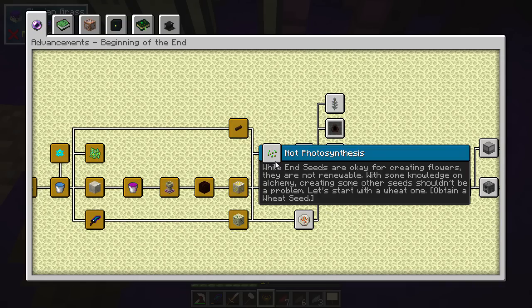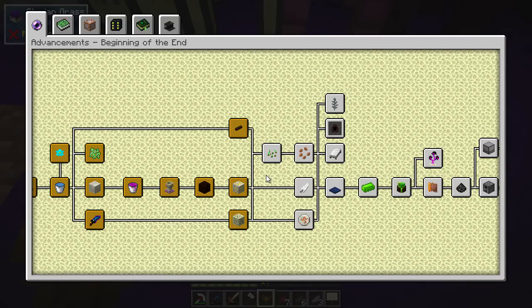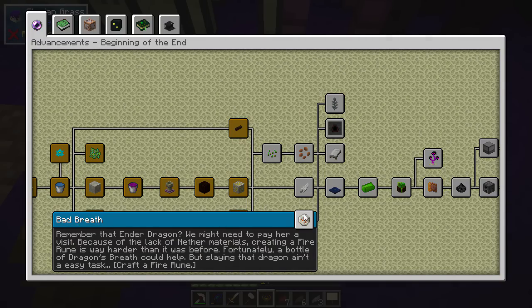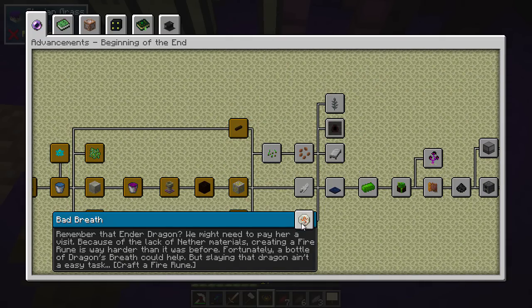Looking at this stuff, I'm still not quite sure how to do the seed exactly or what the path is, but we'll figure it out. We need to remember the ender dragon - every time I load in I can see the ender dragon boss bar pop up. We might need to pay her a visit because of the lack of nether materials. Creating a fire rune is way harder than it was before, but a bottle of dragon's breath could help - slaying that dragon isn't easy though.